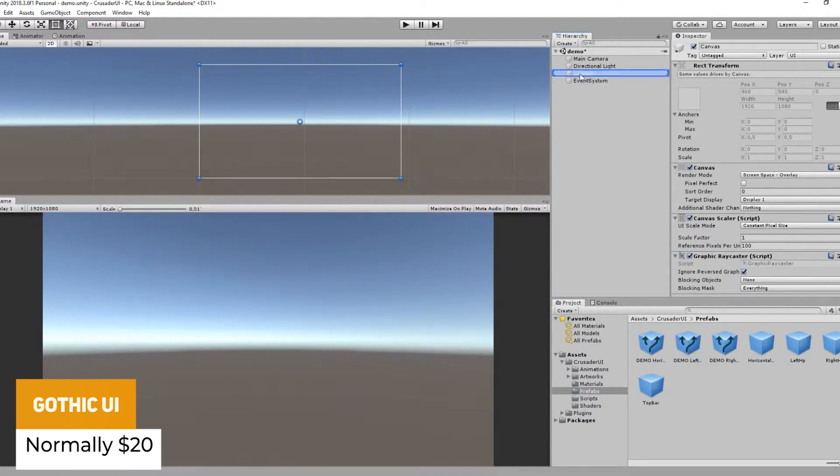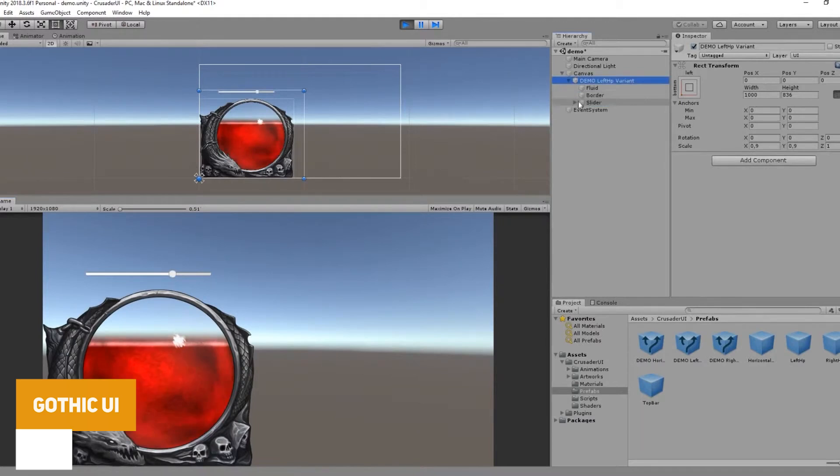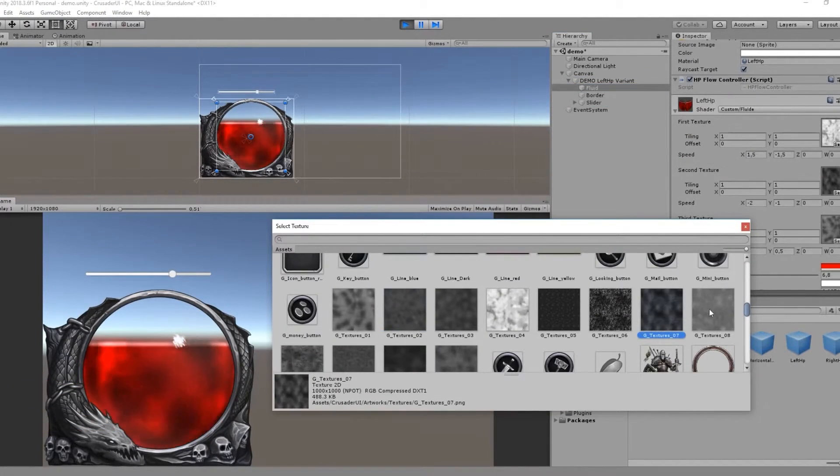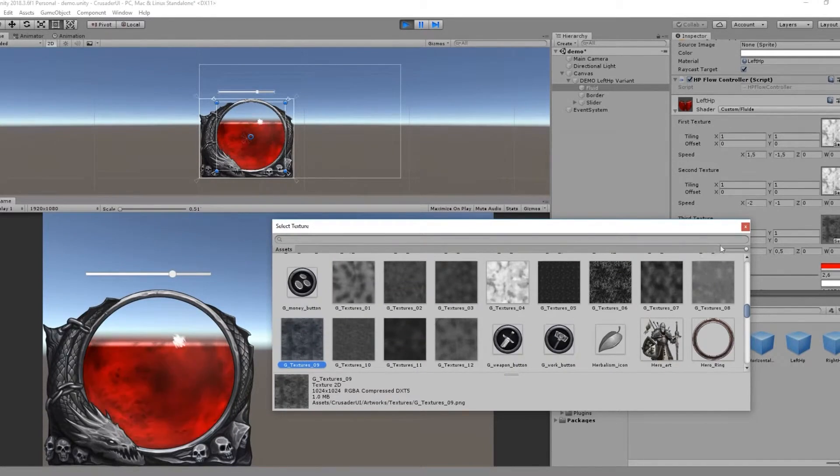Next is the Gothic UI, where all elements are perfect for a dark style gothic game — whether it's an action RPG, a mobile game, or anything like that. It includes things like menus, HP bars, energy bars, inventories and buttons.